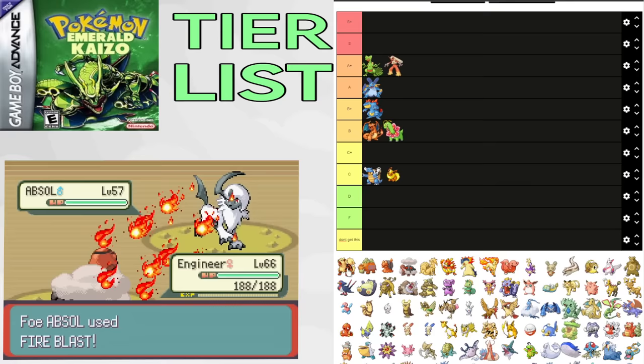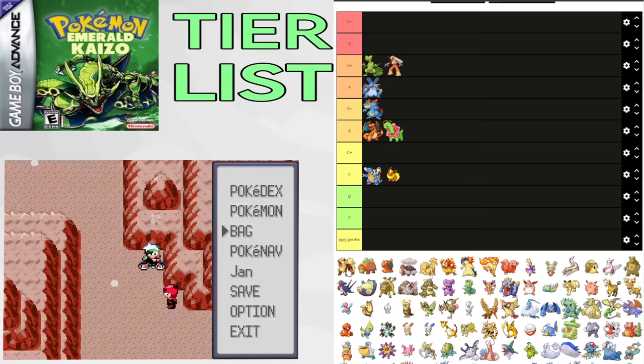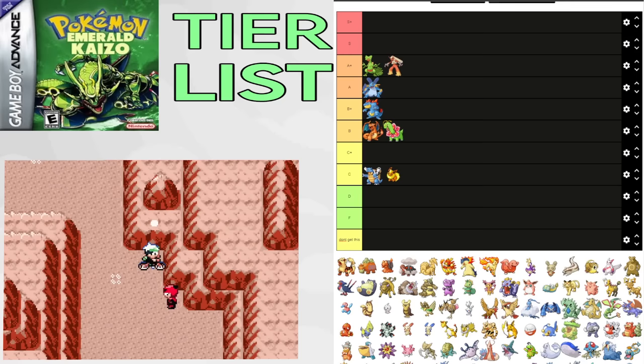Arcanine has fantastic stats and an amazing movepool: Flamethrower, Morning Sun, Wild Charge, and Extreme Speed — Extreme Speed being the best priority move in the game, and Morning Sun being great as you can even PP-stall Pokemon with Arcanine under Sun. It's amazing for Flannery, Magma Hideout, and numerous fights. It also gets Intimidate. Putting it in A tier.